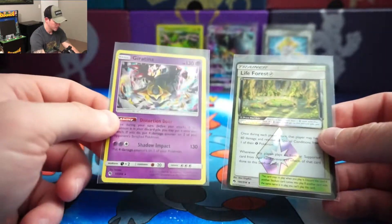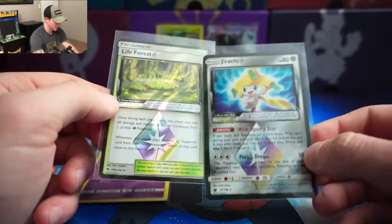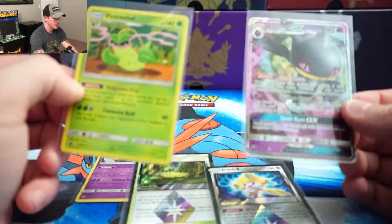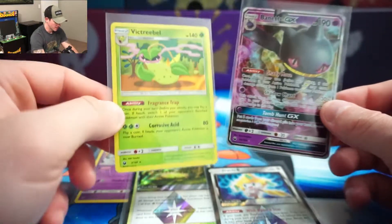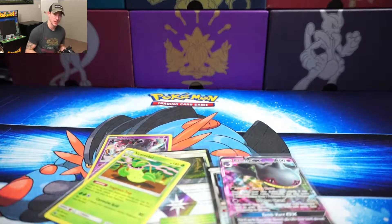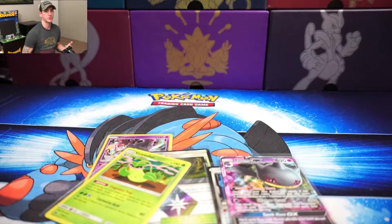Anyway, we didn't do too bad. For these packs we got a holo Giratina, two Prism cards — Life Forest and Jirachi — a holo Victory Bell, and a Benet GX. All right guys, if you enjoyed the video leave a like and subscribe if you haven't already. I've got more content coming out — pretty soon I'm going to be getting some Miracle Twins booster boxes, and I just ordered the Team Up trio — the Moltres, Articuno, and Zapdos booster box from Japan. So look forward to that — I'm going to have two booster boxes from Japan, and I have a couple more packs here to open in the next video. Peace out, bye!